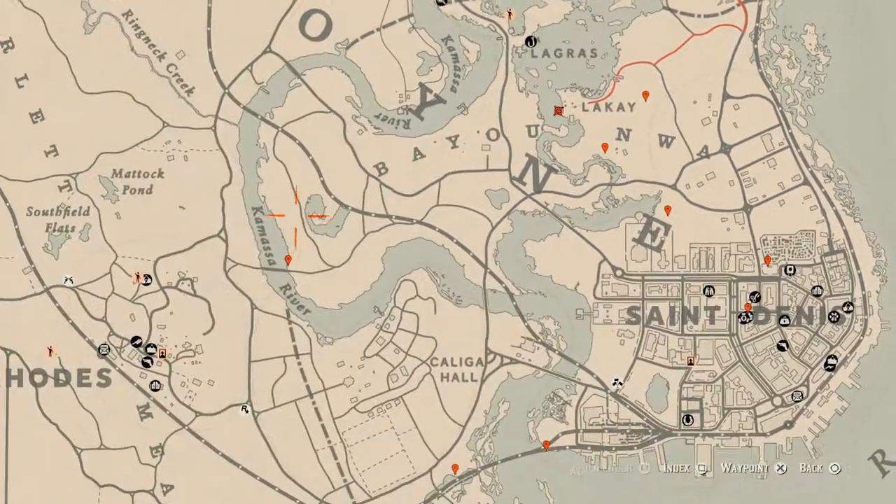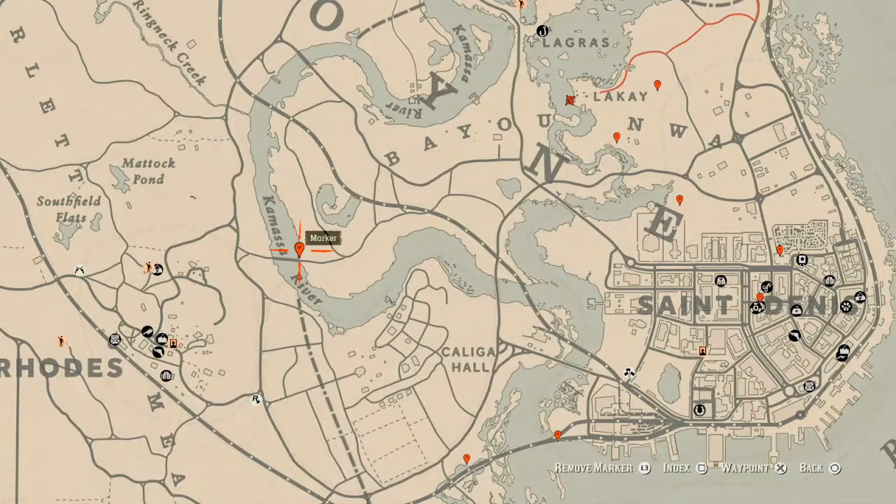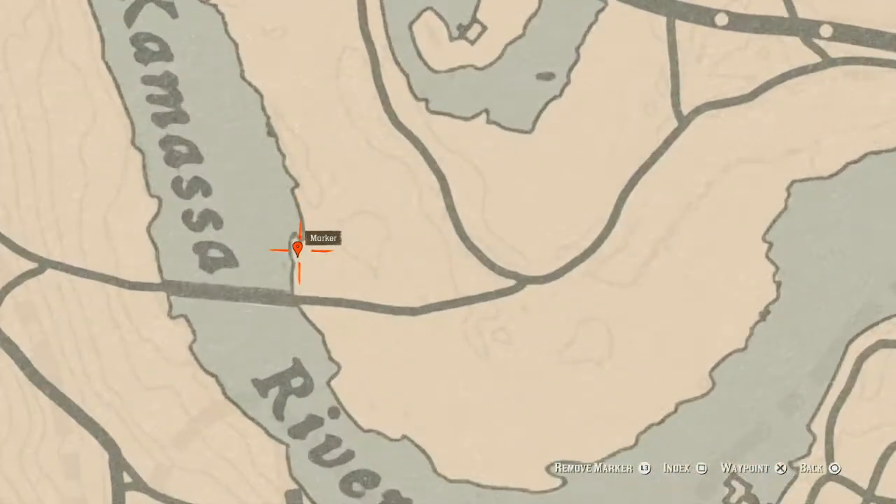Let's go over here to the next marker, far right — this is another fossil. This fossil is randomized; I cannot tell you guys what fossil you will get. Come over here with your metal detector and that's what it is: a random fossil.